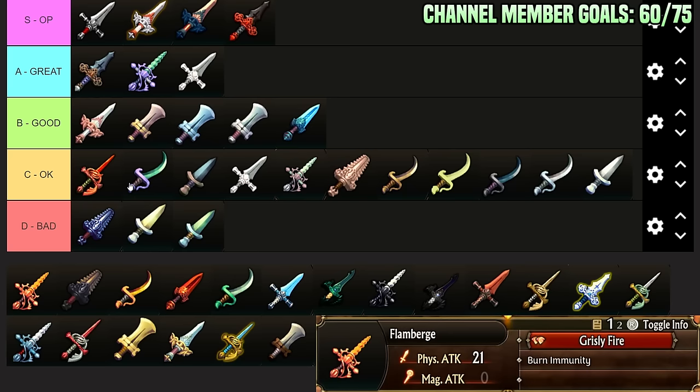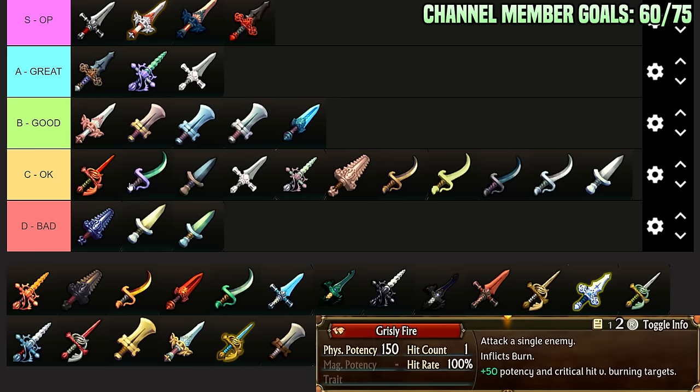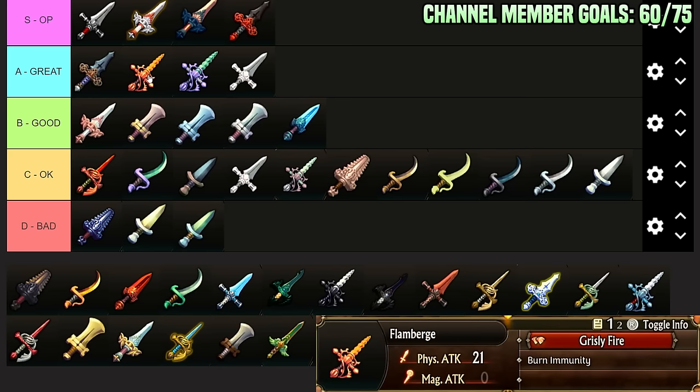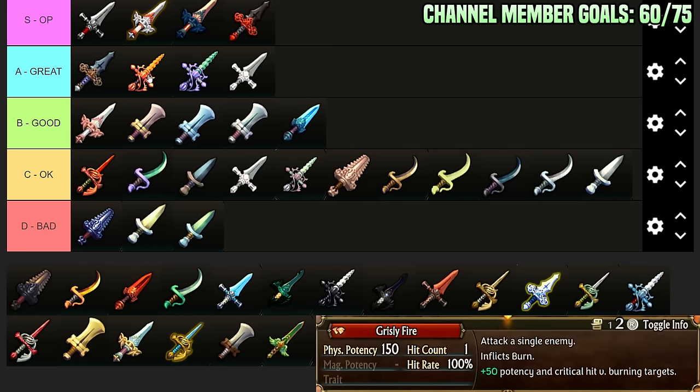Flame Burge: 21 attack, Burn Immunity, and Grizzly Fire — attack a single enemy, inflicts burn, 150 physical potency, costs 2 AP, plus 50 potency and guaranteed crit versus burning. This is similar to Scorpion Sting. Worst case scenario, it is a burn immunity 21 might sword. You can also combo off of burn for 200 potency and crit — that's actually a lot of damage. A guaranteed crit with 200 potency is a significant amount. If you use a fire curse staff and then Grizzly Fire, it's probably going to die unless the unit in question is very weak.